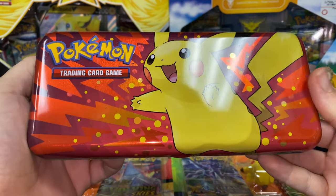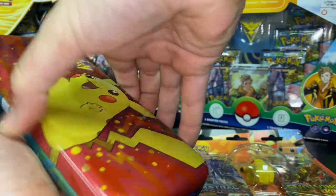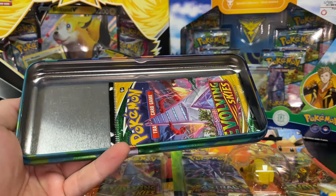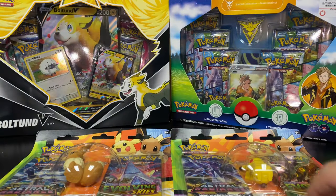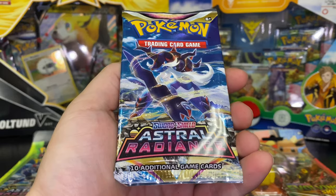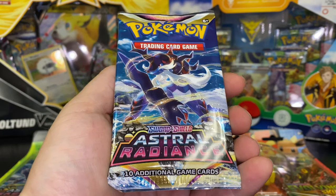These pencil tins are $9.99 and we get a pack of Astral Radiance and a pack of Evolving Skies. It's funny — it's the same exact pack art as what's in that Eevee pack right there. Hopefully we'll get some luck today. We are definitely hoping for an alternate art — come on baby, let's get that Machamp!